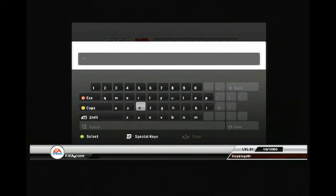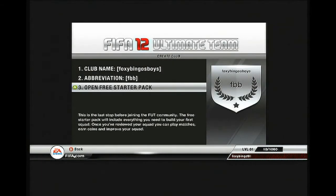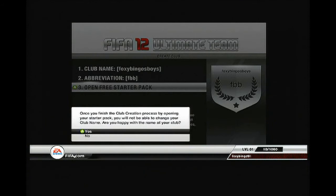Anyway, we're going to start with my team name and we're going to go for FoxyBang0's Boys. Apologies for the commentary as well because I'm only starting off. It's going to take me a while to be 100% myself. Anyway, the abbreviation for my team is going to be FBB. We're just going to start opening up my free starter pack and see what bronze team we get.